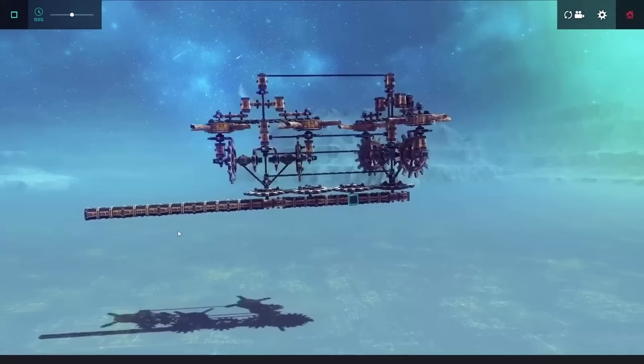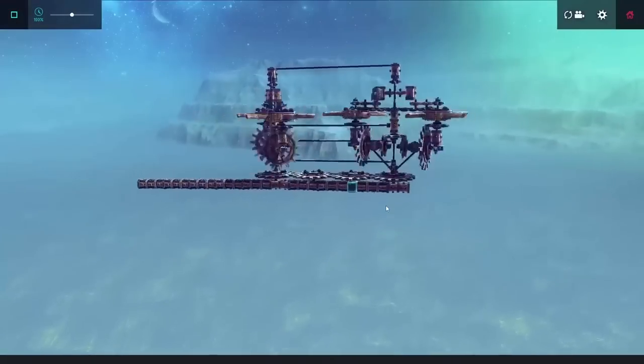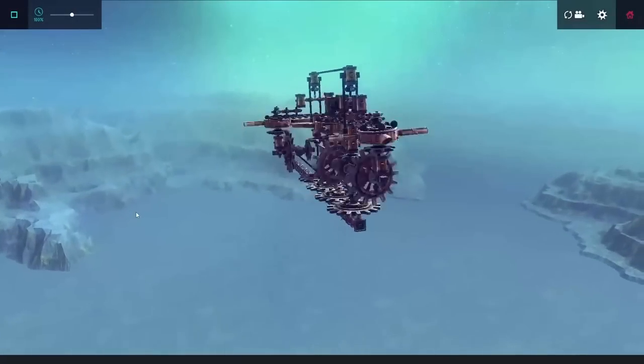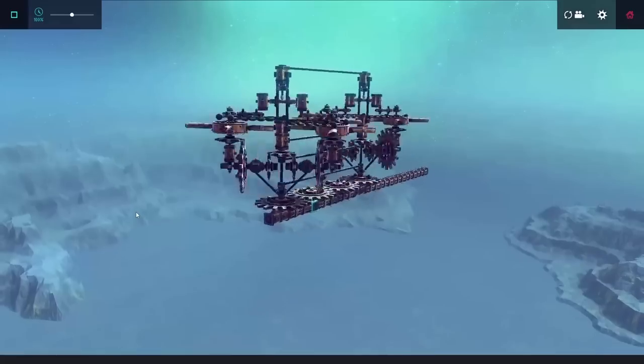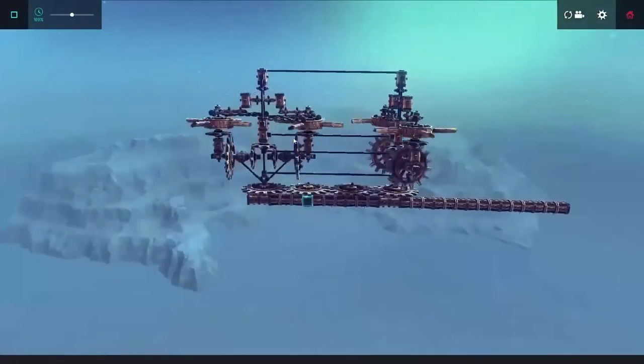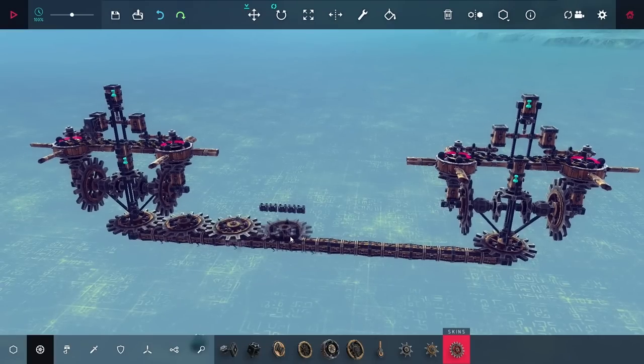Weirdly enough, this design seemed to be very stable — you'll notice it's not falling over. I'm really not sure what's causing it to be so extremely stable, but I was able to keep it hovering in the air for about two minutes. Eventually I just got tired of watching it and ended up resetting it. With the engine looking great, I wanted to separate the propellers a bit more and start working on the actual VTOL.